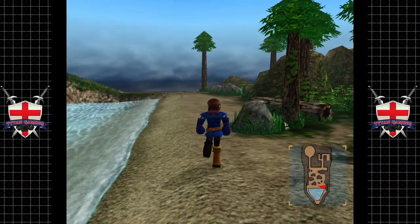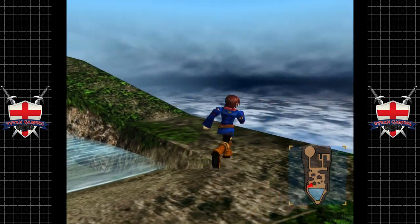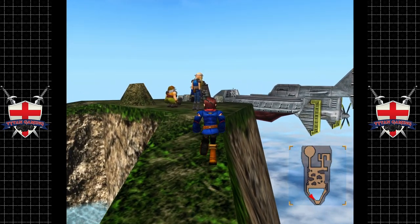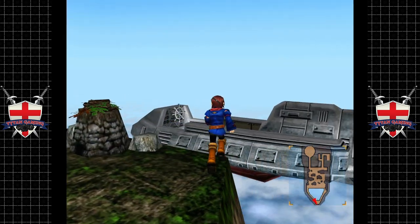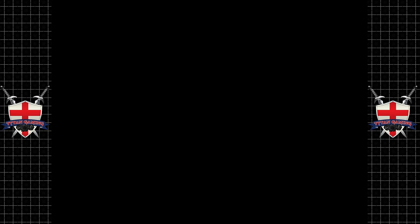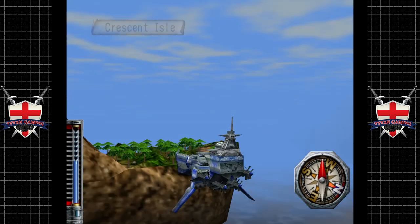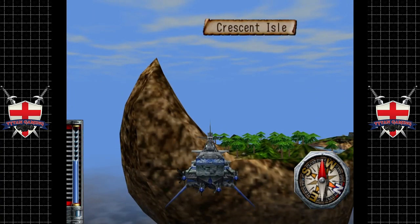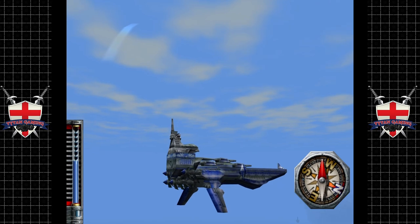Hey guys, welcome back to Skies of Arcadia. When we last left off we were exploring and recruiting people, and we finally made it back to our island with preparations for construction underway. Our ship has now been upgraded so we can travel a lot easier around the map. You can see our ship is now blue — we've repainted it in a much nicer blue rogues paint scheme, which is pretty sweet.